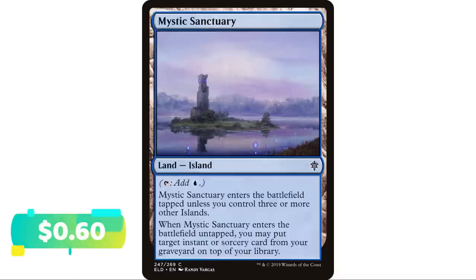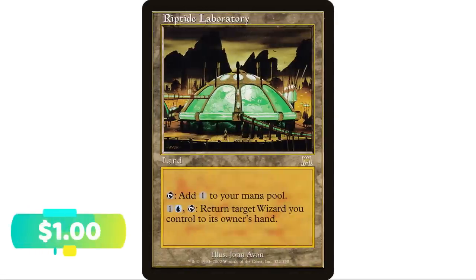Mystic Sanctuary is one that gets played a ton — a real powerhouse in Modern, and it is an Island so you can fetch it, which is part of what makes it powerful. It taps for blue mana. It enters the battlefield tapped unless you control three or more other islands, which in a mono blue deck is usually not a problem. When it enters untapped you may put target instant or sorcery card from your graveyard on top of your library — you can definitely get into some shenanigans with that.